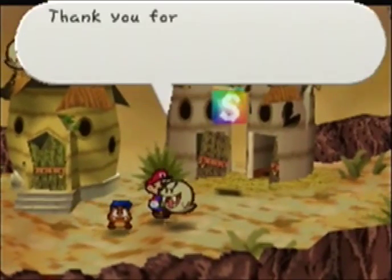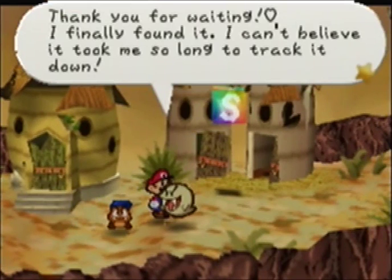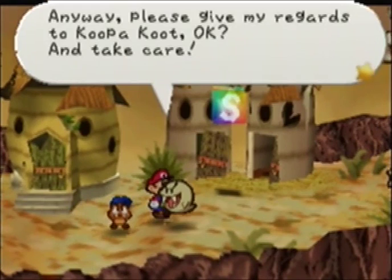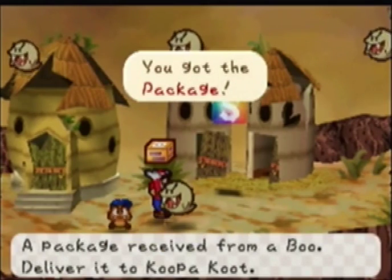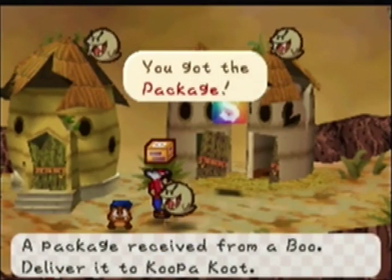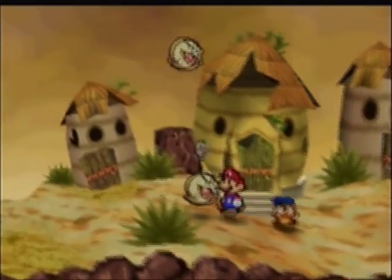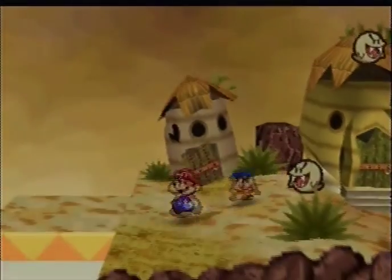I ran into a Paragoomba and lost some HP while waiting. Then the Boo returns: 'Thank you for waiting. I finally found it. I can't believe it took me so long. Please give my regards to Koopa Koot.' We got the package — received from the Boo, to be delivered to Koopa Koot. I wonder what's in that package. Let's get it back to Koopa Koot and find out.